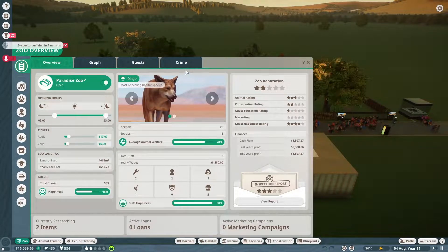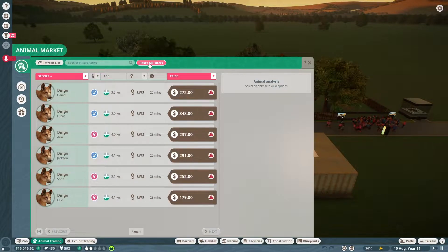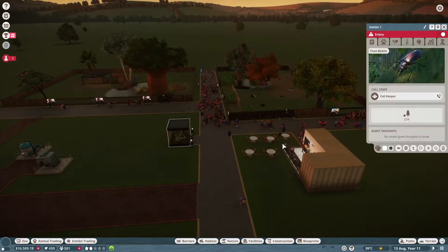Quick Planet Zoo update: the new pack and update came out yesterday. I filmed this on the 22nd of July so we're still getting used to the new updates — some of the new animals are so cute — but we probably won't be able to get any of those into the zoo today. What I want to try and get in is a couple of extra animals and maybe two or three exhibit animals.